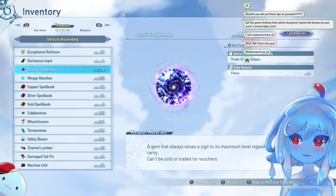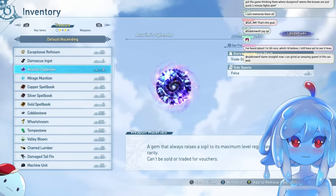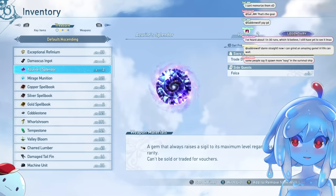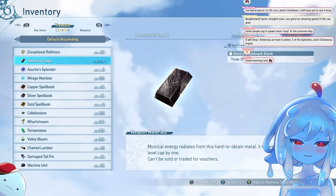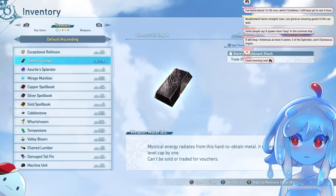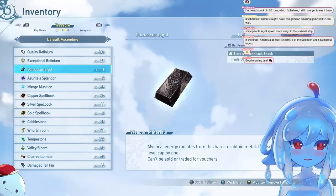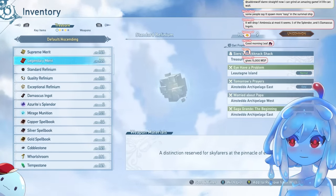You get Azurite Splendor from them. Azurite Splendor will level a sigil to its maximum. You use those at the blacksmith — just switch the mode to Azurite Splendor when upgrading and it will automatically take the sigil to level 15. So you don't have to worry about leveling sigils manually with these on you. Damascus ingots can be used to unbreak weapons, and they're best used from level 125 to 150 — they do not work on awakening. It also drops Ambrosia, which gives a ton of mastery points — 15,000 mastery points from one Ambrosia. That's why the slimes are the best.